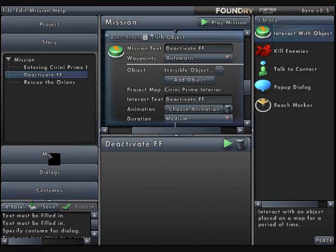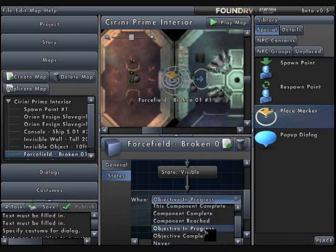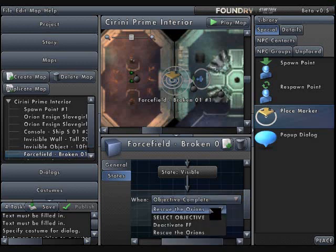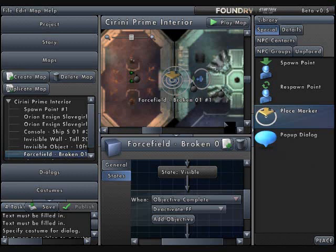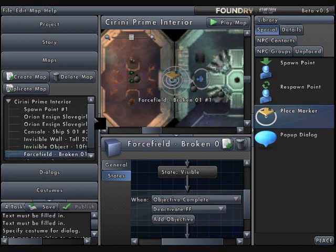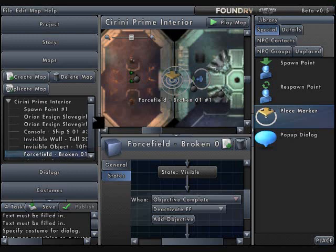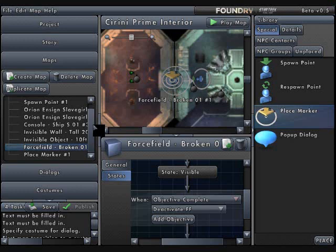I'll go back to the editor and show you one last way to deactivate the force field. Instead of objective in progress, I'll use objective complete, and I can specify that this happens after I complete the first objective — which is to deactivate the force field. It will look exactly the same as what I just showed you. I think that's my introduction to triggers. The next parts of these tutorials will show you some different neat tricks you can use. Please keep sending us tips, leave feedback at the forums and the blog, visit us in the chat room, and help us edit the UGC wiki. Thanks again to Lorda Pitt for helping me with this — I hope this serves as a useful introduction. Thanks!